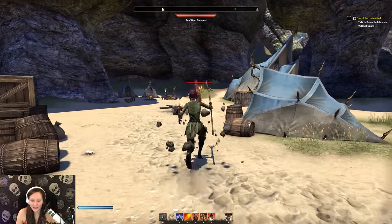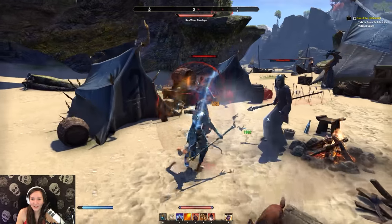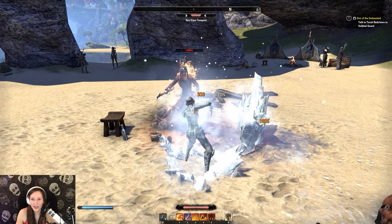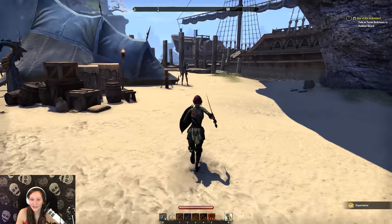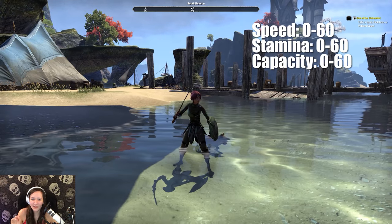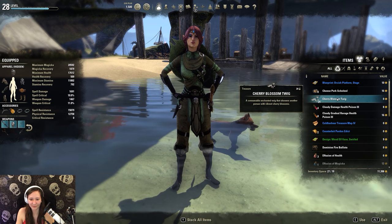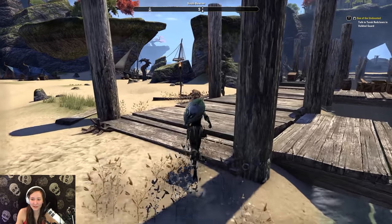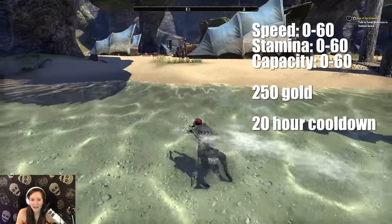First things first: how to change your mount appearance in Elder Scrolls Online. Your mount starts at a base skill level — it's not really a level per se, more of a skill. It starts with base speed and base capacity, and it increases your actual bag slots, not a separate pouch on the mount. You have three different skill sets to put your mount points into, and you go to the stable master to upgrade them. All you have to do is pay 250 gold, and the cooldown is 20 hours, so you can do it once a day.